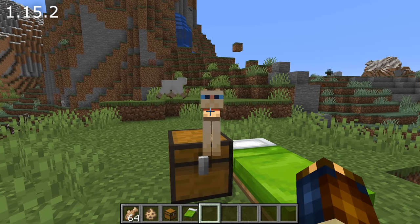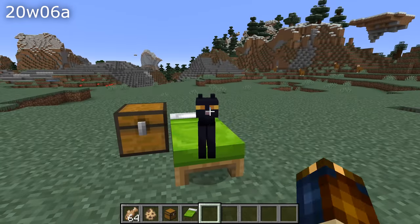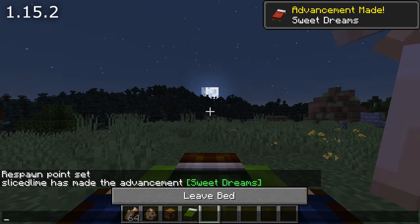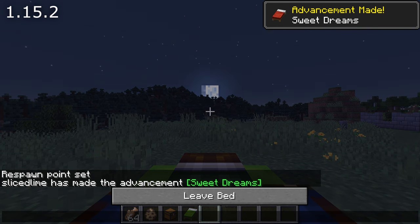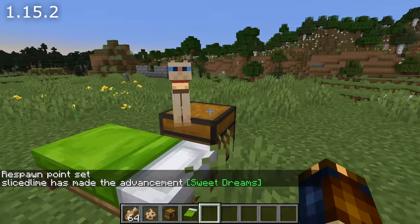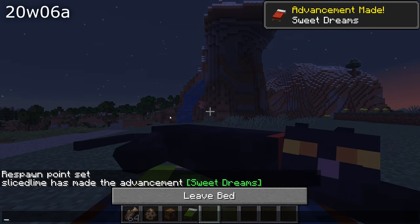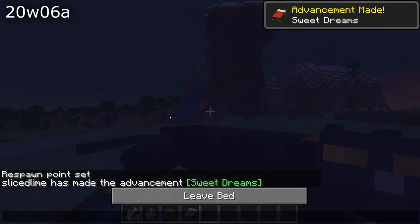A bunch of fixes have been done to cats. Cats didn't stand up when you right-clicked them while they were sitting on chests or beds — that's fixed. Tamed cats would remain sitting forever if the world was reloaded while the cat was sitting on a chest or bed. Cats also didn't bring you a morning gift if they decided by their own will to sit on your bed or on a chest. Both of those are fixed in this version.